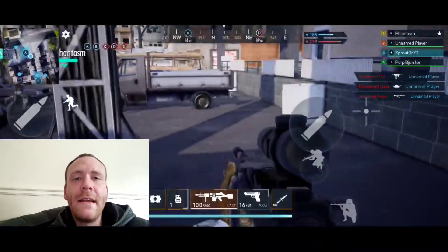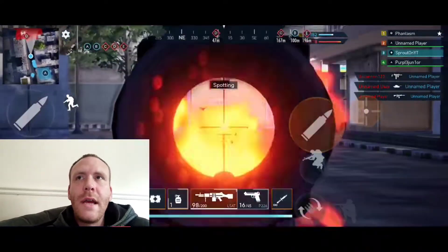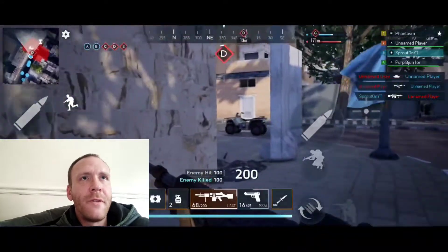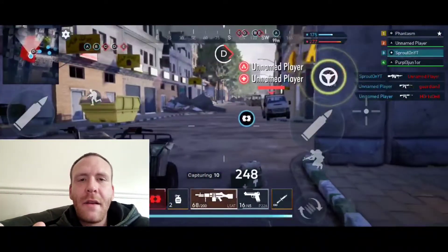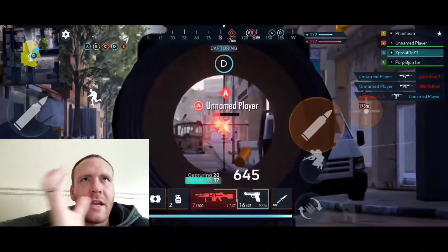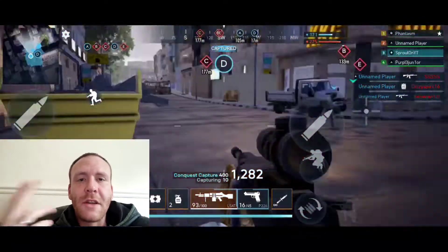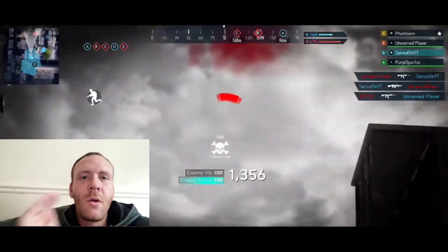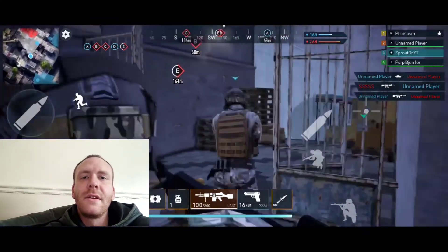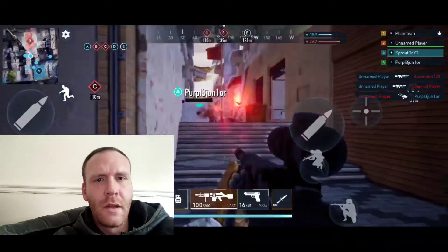The gyroscope wasn't in the alpha test at all and it just needs to be added — at minimum for ADS. I avoided the sniper rifle because I just couldn't aim with it. Also, there was no working release-to-shoot mode for the sniper — when you held the auto-ADS button, it zoomed in and immediately fired. Adding a release-to-shoot system for sniper rifles would be a massive plus for quick-scoping, and it'll also help when shotguns are eventually introduced.